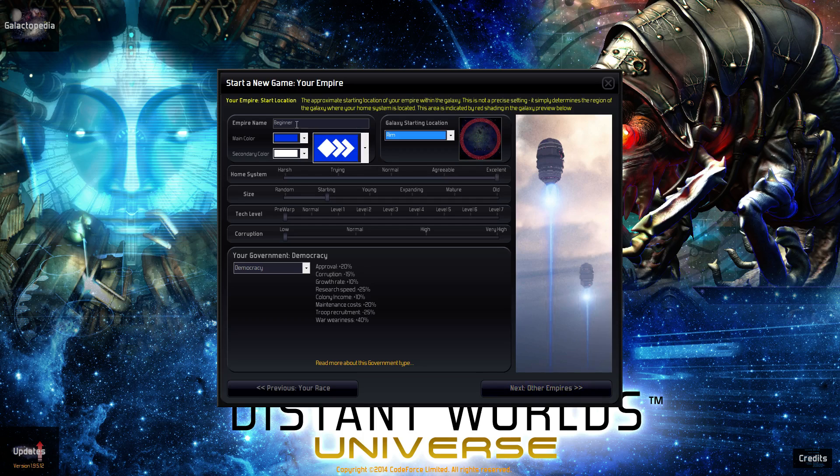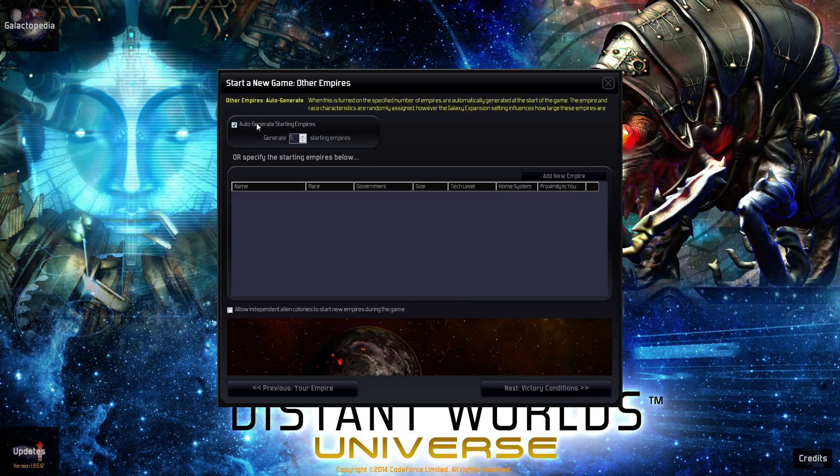Everything set up will be okay. I want to do something other than 'beginner' for the empire name so that I know my race is being addressed. I think a good number of empires for this small map condition is five — you could probably even do four, but let's leave it at five because we didn't do that many pirates. So let's do five and go on to victory conditions.